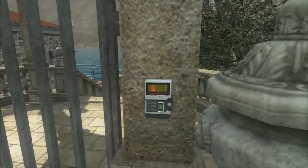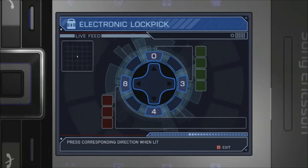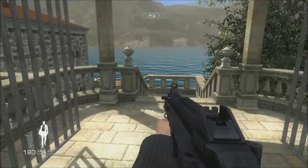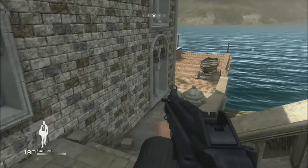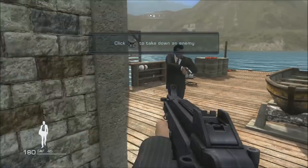One of the neat things about Quantum of Solace that's not really Call of Duty is these little unlocking scenarios — they're actually pretty fun. You match up the code on the d-pad; it should be double-oh-seven but the numbers work out fine. On the first level they're not too hard, but they get harder as you go.